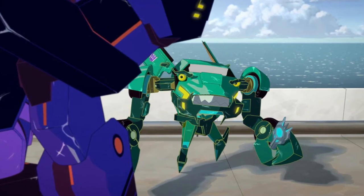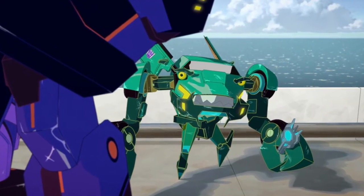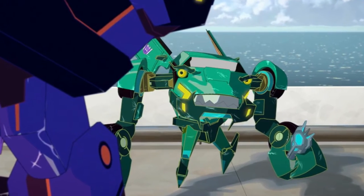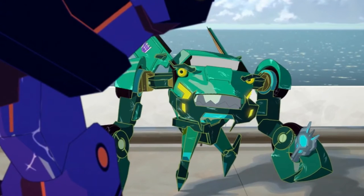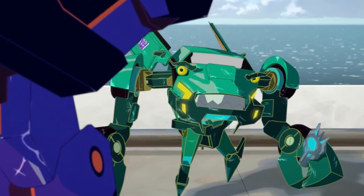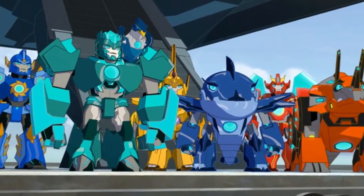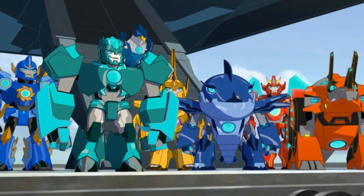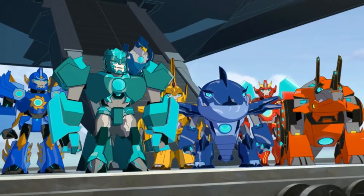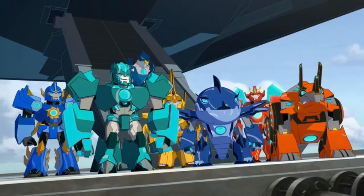For the most part, this episode actually revolves around the Scavenger group — Clawtrap, Paralon, Scatterspike, and Thermidor — as well as all the Minicons, who are currently still on Clawtrap and Thermidor's ship. They land on an abandoned human cargo ship and end up using it to look for various treasures in the sea.